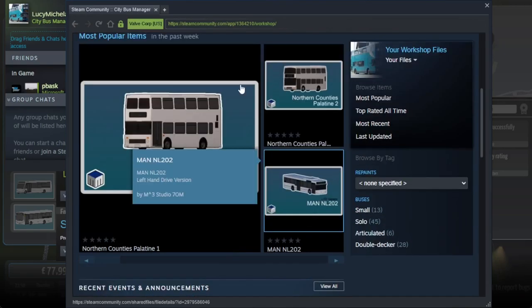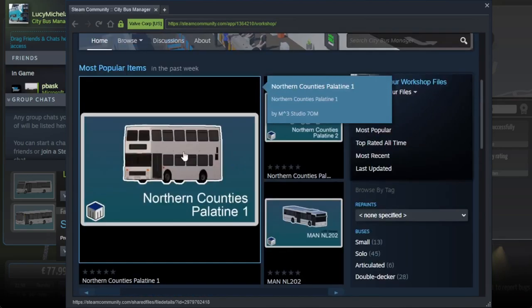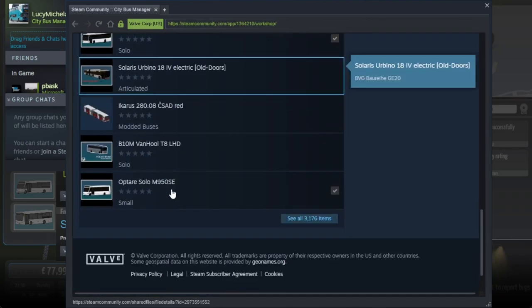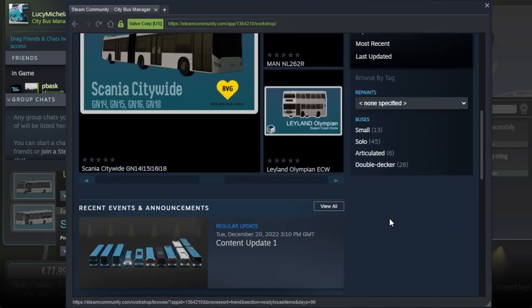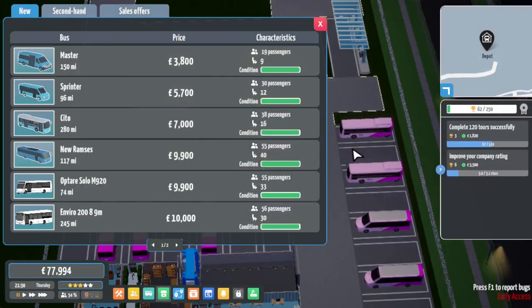You can pick them, and as you can see there's already some popular items - the Northern Counties Palatine, for example, which we may actually install and play around with at some point. There's plenty of stuff: Olympian, Solaris, Abino, the Van Hool Bent B10M. All sorts of buses are in the game. It's brilliant, and it gives the developers time to fix the game rather than focus on building new buses.